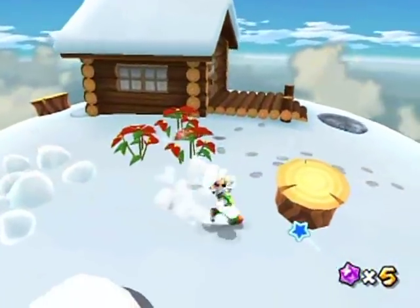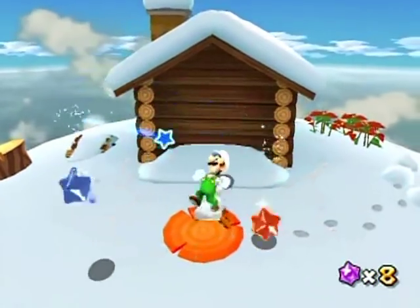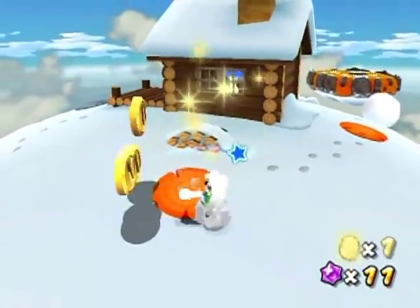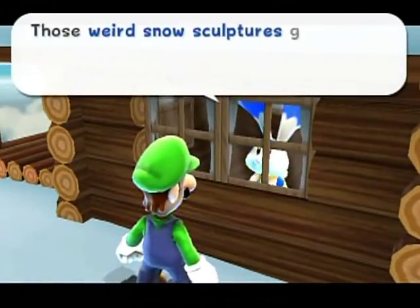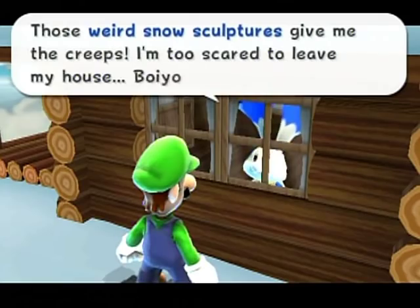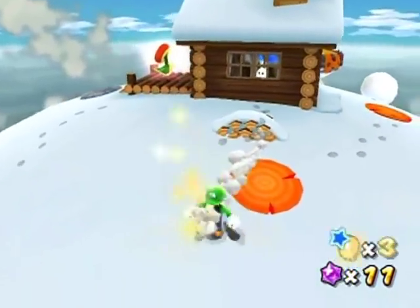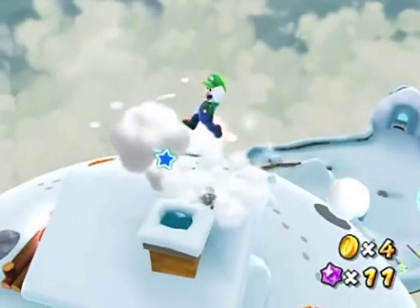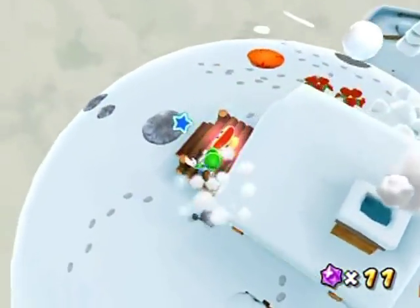The statues turn into snowballs and stuff. You can ground pound stuff too. Unfortunately, there's no way to get inside this cabin — at least I don't think so. I can talk to the bunny here though. Those weird snow sculptures give me the squeefs. I'm too scared to leave my house. It's okay, I took care of them — at least the one just outside. I still cannot go inside, though. Alright, let's move on.